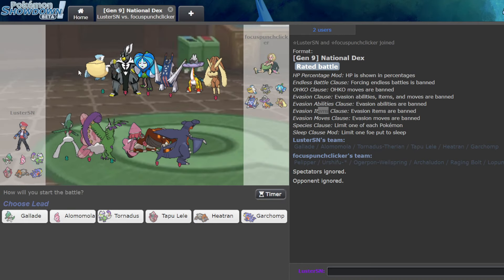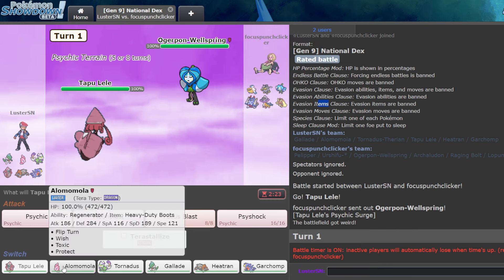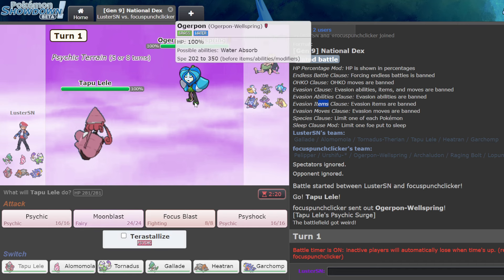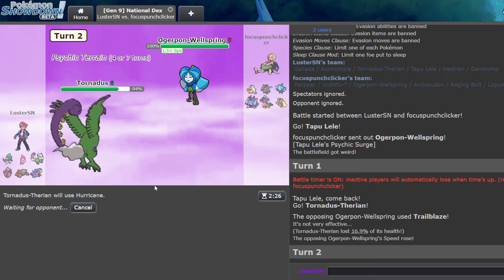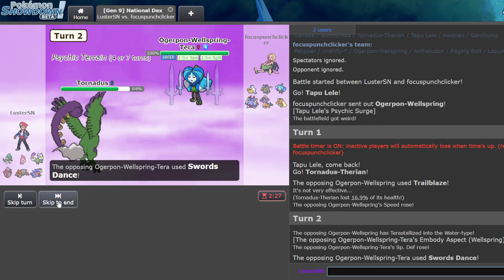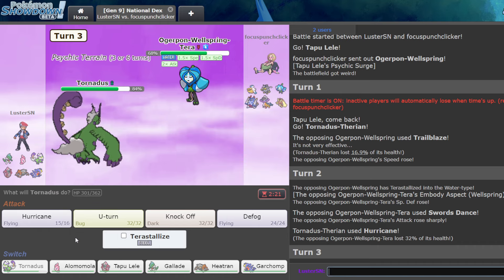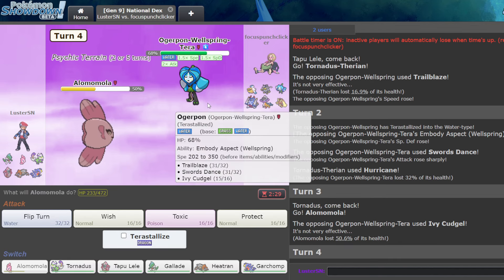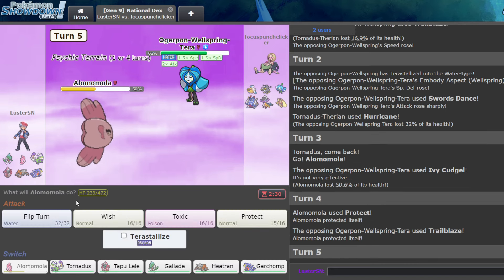Okay, we have a game here against a Rain Squad. What I want to do is anti-lead Pelipper, as you always want to do against Rain, because that's usually their goal. Now, can I afford to sac this when they have a Mega Lopunny? I could probably beat Mega Lopunny using Alamomola. I'm just gonna go Tornadus actually — why sac this turn one? Do I die to Ivy Cudgel? I feel like I don't. Okay so they're gonna get Spdef boost — that's fine, they won't kill me. Now they're gonna go for Ivy Cudgel, but Heatran will beat it eventually. Let's protect to scout the move — Trailblaze.